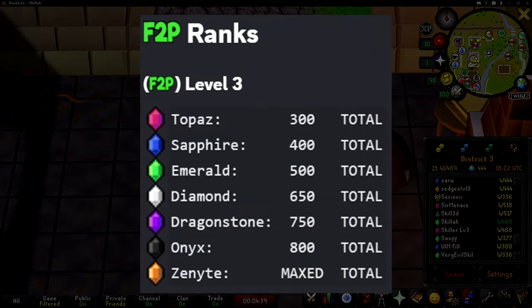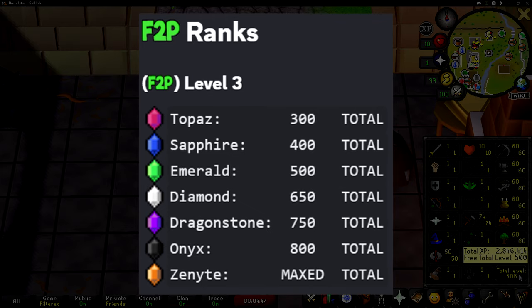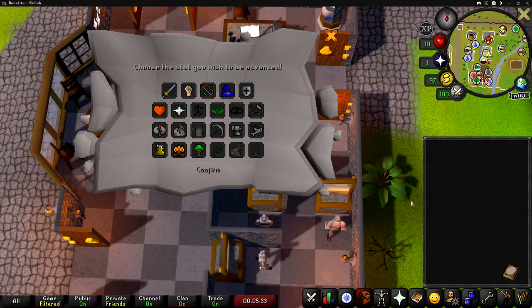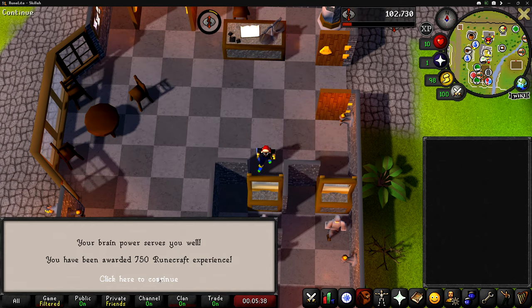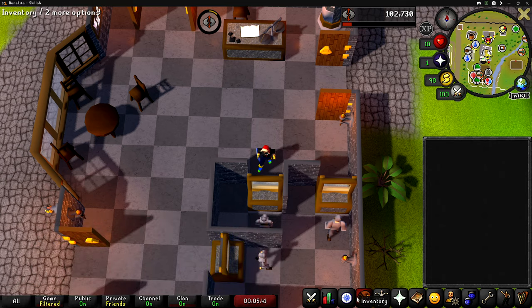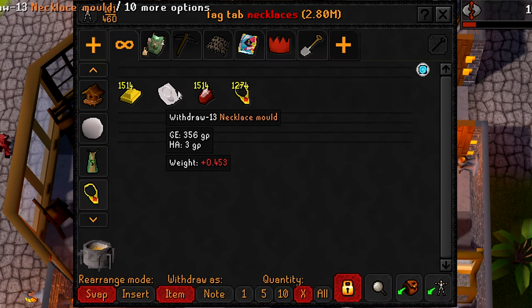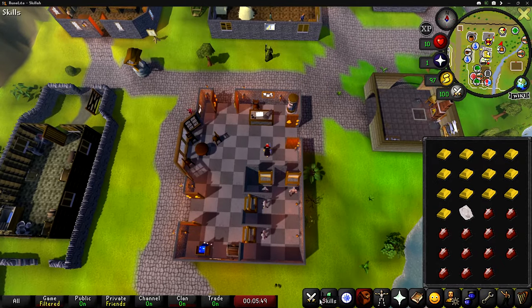The next unlockable rank is actually Diamond, and that's whenever we get to a total free-to-play level of 650. I also got a book of knowledge that we're going to use on runecrafting — there's another 750 runecrafting XP. And we only have 1,514 more ruby necklaces to make until we get to level 75 crafting.